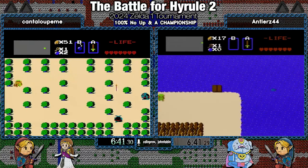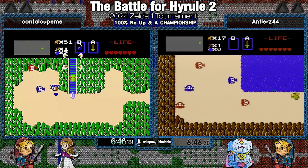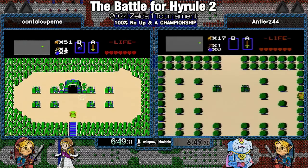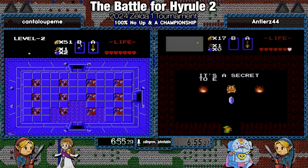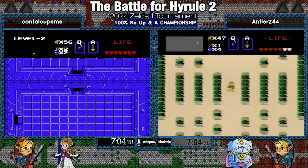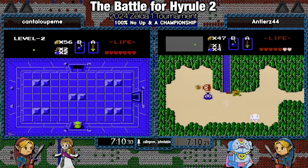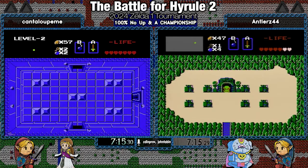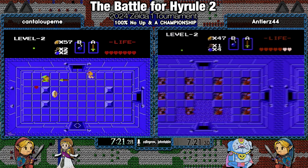Alright, looks like we're headed down to two. You had said they're probably going to end up skipping the White Sword, because it's just going to be faster, and they can end up with mags because they don't need to pick up the middle upgrade. Yeah, and Cantaloupe, for his part, he's been running Zelda 1 in every tournament in the past nine years, I think — he's been in semi-finals and finals before. He has not won a title, so if he takes away the 100% championship, he'd be very happy.